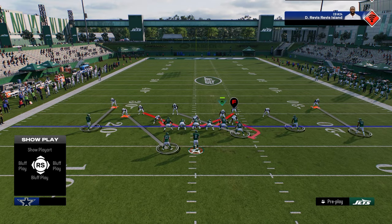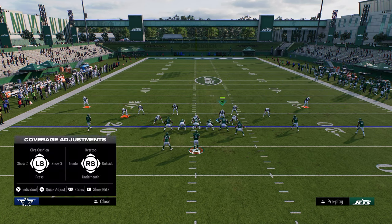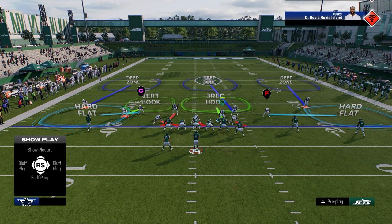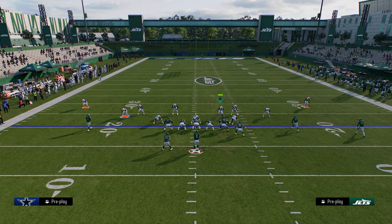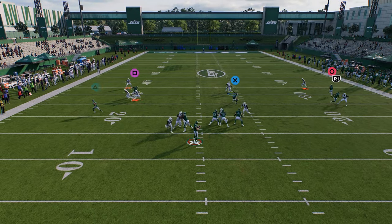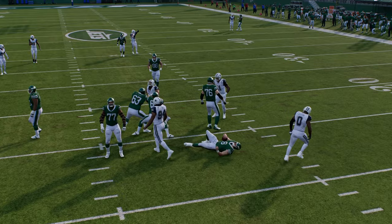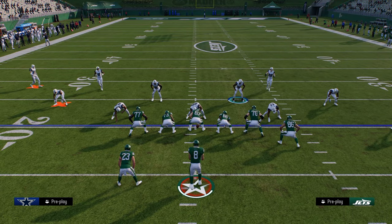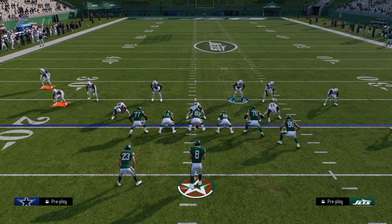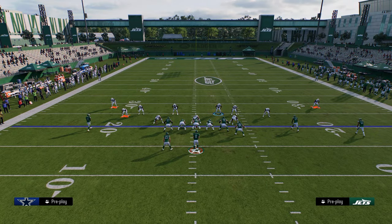This is not like Double Mug where you're trying to get instant A-gap pressure every time. However, if we are on this hash mark and I still want pressure, I'll utilize the Edge Blitz. The edge blitz isn't 100% consistent, but sometimes this guy can just walk in. So how do they block edge blitz? The best way I know is to block a running back on the left side.